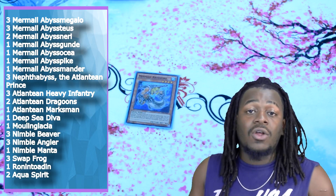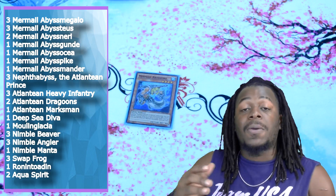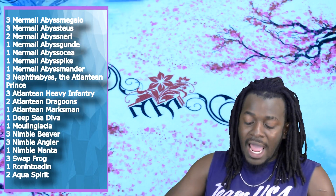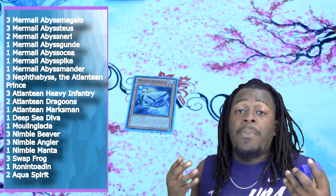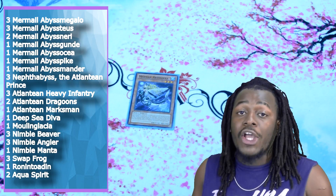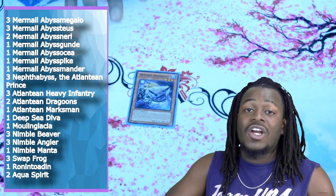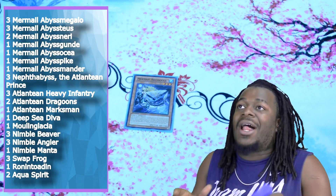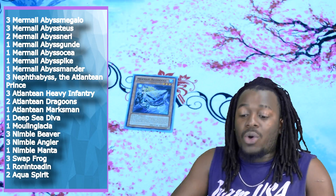One copy of Mermel Abyss Pike. Not only does it search all of our level 3s, but it's a Mermel Monster that is level 4 in its name, so it's great for Abyss Osha. And then one copy of one of the more important stars of this deck — I really think that this card is mandatory, especially if you want free Mistarboy plays, drawing cards, and discarding cards. This card is awesome and it's also searchable by Mermel Abysstias.